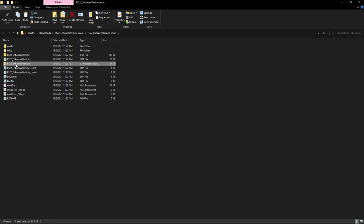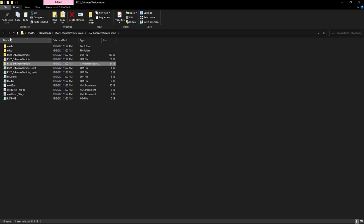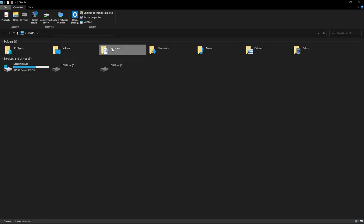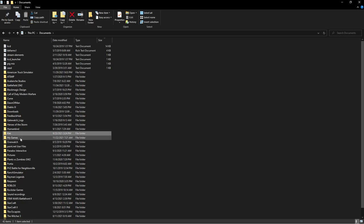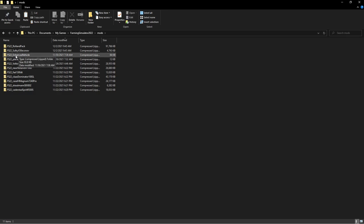It's the FS22 Enhanced Vehicle mod file right here. You're going to copy it, then go to your Documents > My Games > FarmingSimulator22 > mods, and paste it there. Right-click, hit paste, and put it right there. I already have it here so we don't need to do it again. That's all you do — that's the easy way to get it.